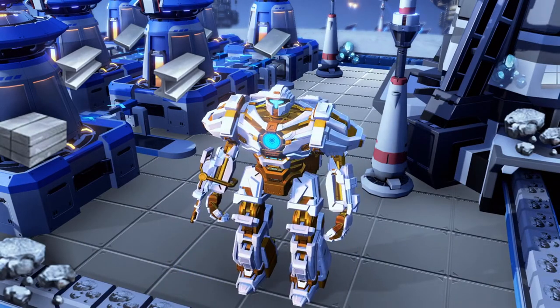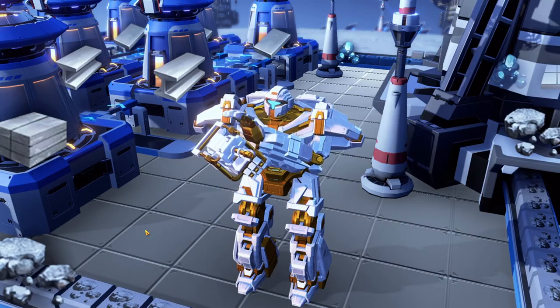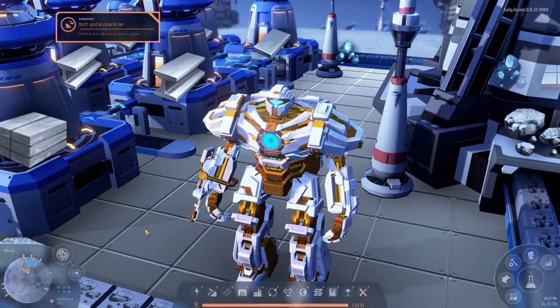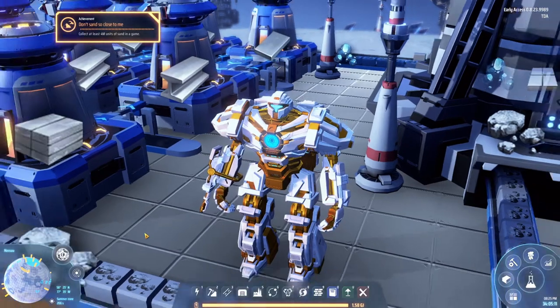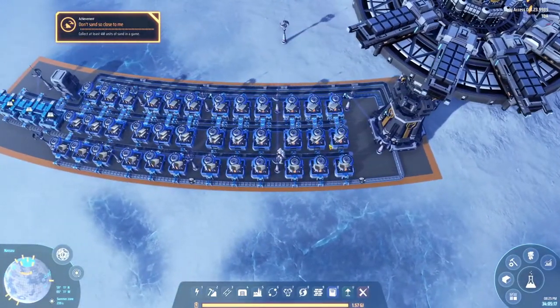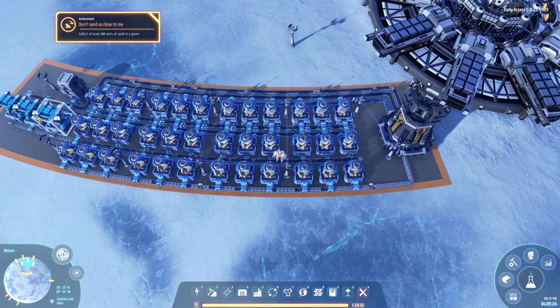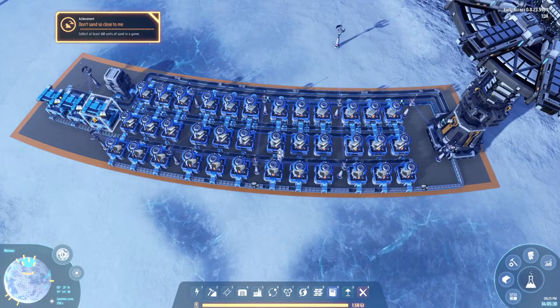Hey, it's TDA and welcome to episode 14 of this perfect ratio run. Remember when I said in the last episode we were going to go straight for green signs and warpers? Well, that was the plan until I realized I need more foundations. So I made a new build - it's twice as fast as the old build, now making almost five foundations per second.